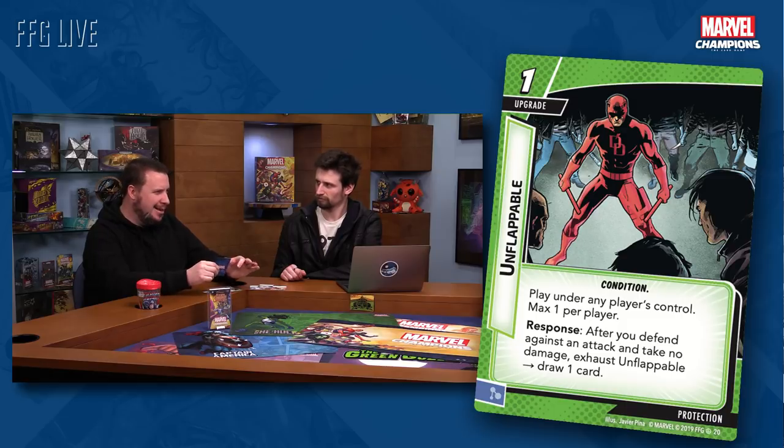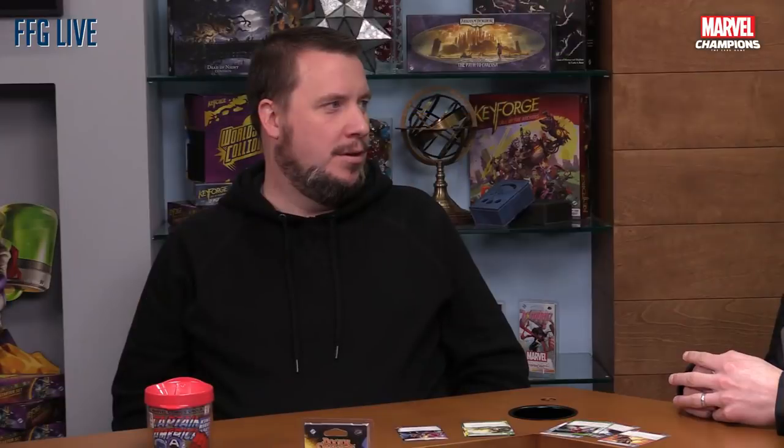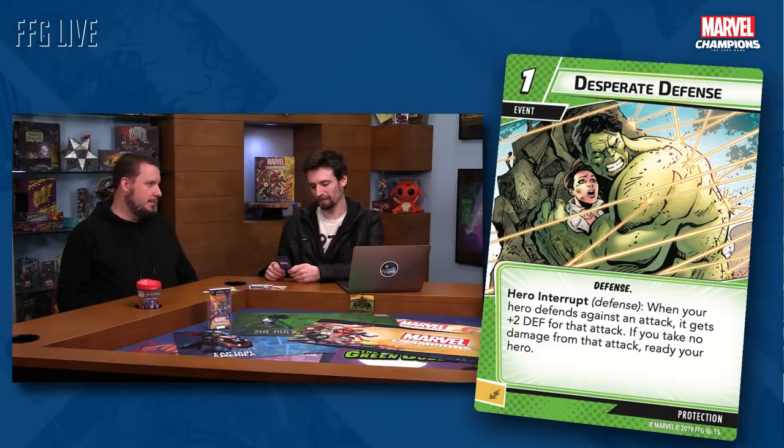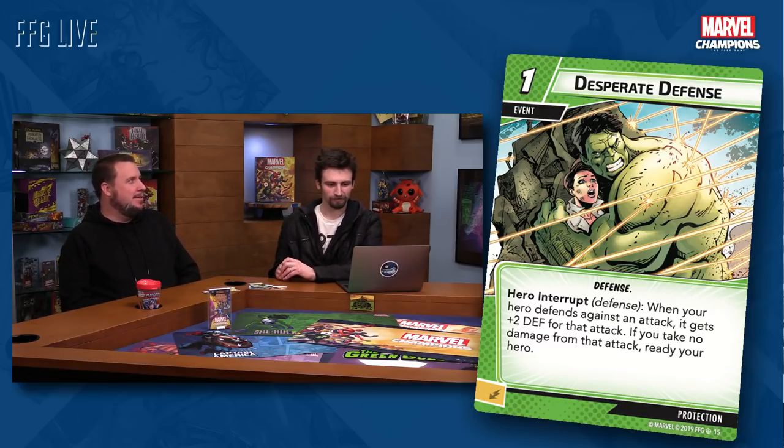The added twist of 'take no damage' is the balancing factor. You can defend against minions and still trigger this because minions don't get boost cards. It's really fun to defend against the villain — that's where most of the damage comes from — so it creates a fun, tense moment of how bad is their boost card going to be? This event, Desperate Defense, is a one cost event with the defense trait. Hero interrupt: when your hero defends against an attack, it gets plus two defense for that attack. If you take no damage from that attack, ready your hero.